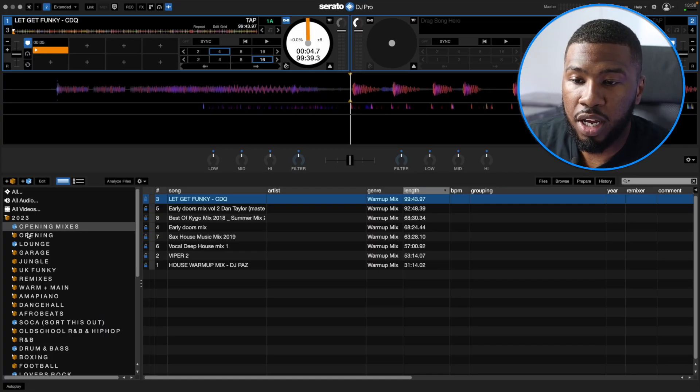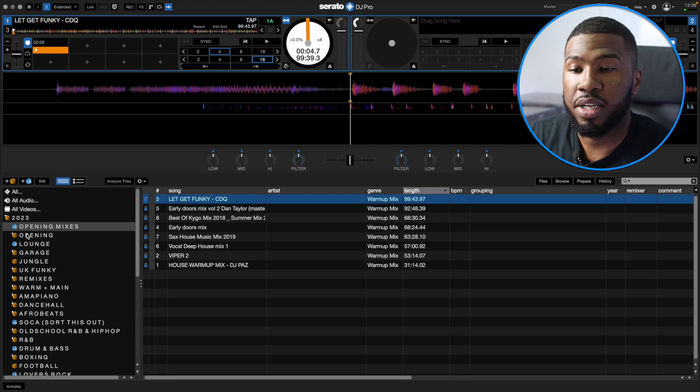There are only eight tracks in the opening mixes crate, and then we start getting into the main crates. The way I've ordered my crates is by sections of the night. So for the opening section, you don't want to play too much upbeat music at the start, you don't want to play anything you're going to play later on in the night. You want to play something you've never really played before or something that's quite chilled.